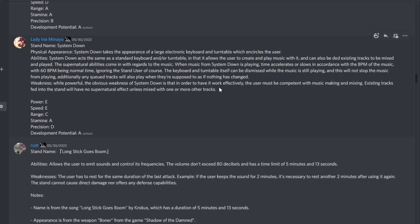From Lady Ina Minayo, stand name Systemdown. Systemdown takes the appearance of a large electronic keyboard and turntable which encircles the user. Ability: it functions as a standard keyboard or turntable, allowing the user to create and play music and mix existing tracks. The supernatural ability comes from the music — when Systemdown is playing, time accelerates or slows down in accordance with the BPM, with 60 BPM being normal time. The keyboard and turntable can be dismissed while the music keeps playing. Weakness: to use it effectively, the user must be competent with music making and mixing. Existing tracks fed in will have no supernatural effect unless mixed with one or more other tracks.